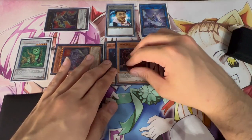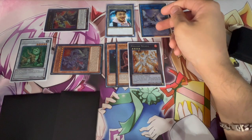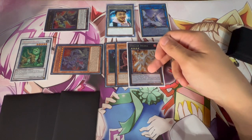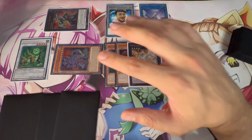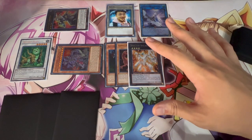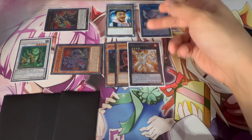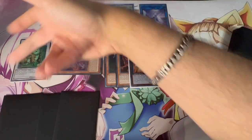Giant Rex activates to summon itself back onto the field. Use Giant Rex and Ovi Raptor to make Dolkka. Remember how we only put three materials into Apollo? That's fine because Dolkka gives a fourth and fifth disruption — Dolkka is not once per turn. So your final board is: three monster negates on Apollo, two more monster negates on Dolkka — five total — one disruption from Conductor putting everything in face-down defense, and essentially infinite Naturia Beast spell negates. That's six disruptions plus infinite spell disruptions from a two-card combo.